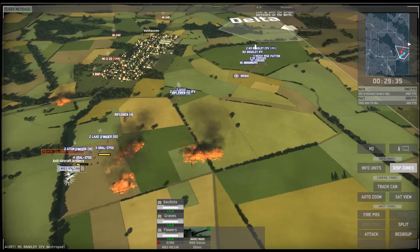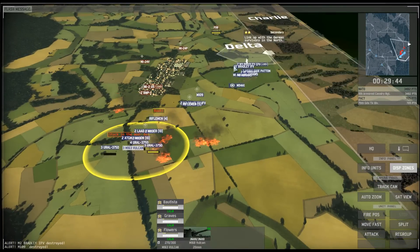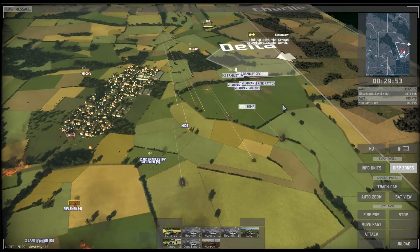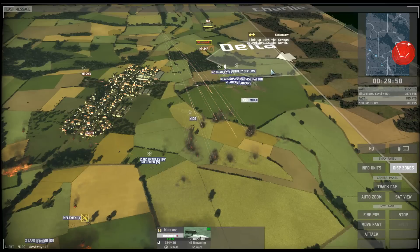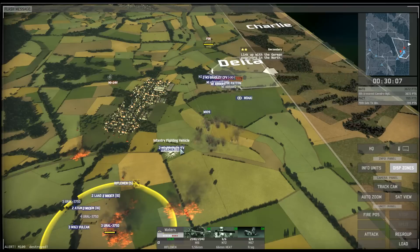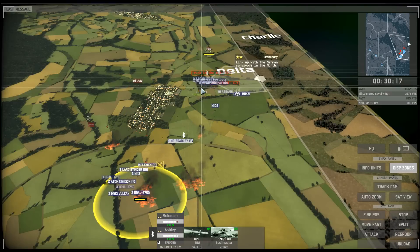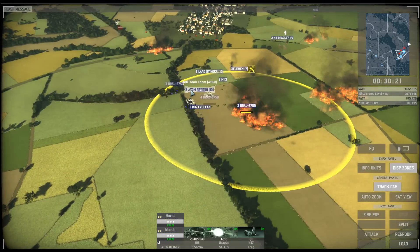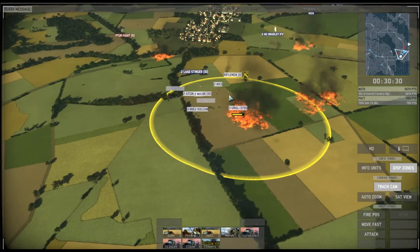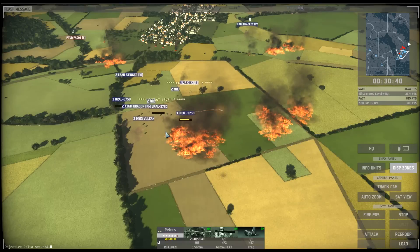The enemy tries a counter-attack. The BMPs are not much of a problem, but the helicopters might be, and my column is now effectively split in three parts. The first and last parts have enough anti-air, but the central part might be in trouble. Getting hit with more artillery doesn't help. The standard way of dealing with this is either charging in or spreading out - but I don't want to spread out, as it makes me more susceptible to counter-attacks. So I'll push forward and hope I can catch the artillery before it reloads.